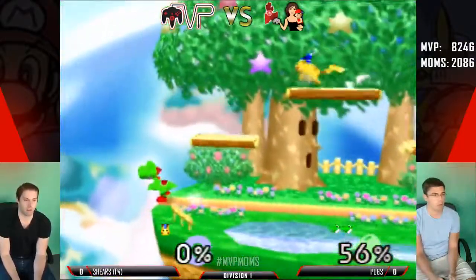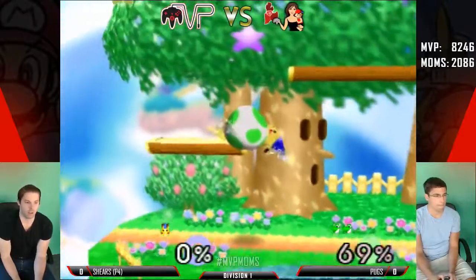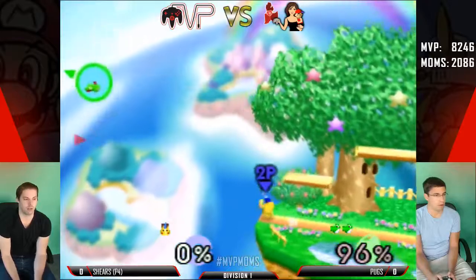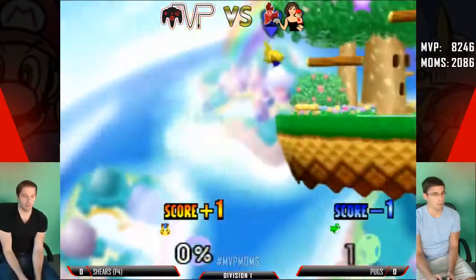So that was a great nair to get him off the ledge, and then he just catches him with the forward air. He wants to get the armor through that up tilt, but he went for another up tilt — just a little too late. We have a close stock game here.